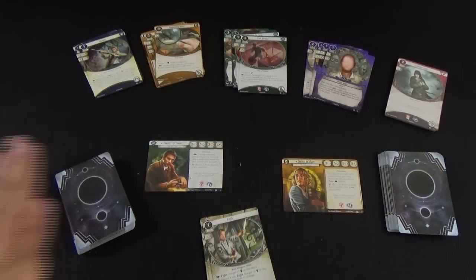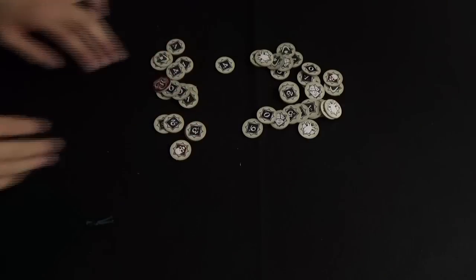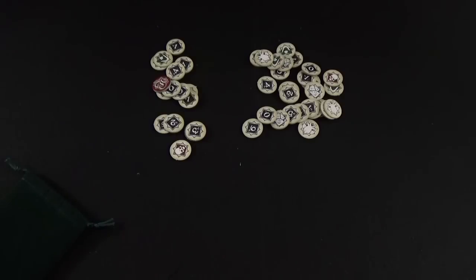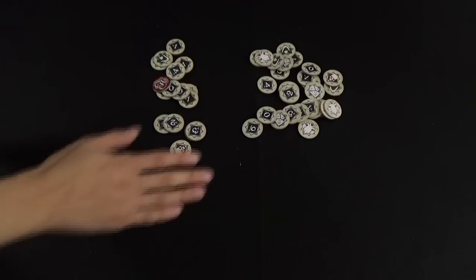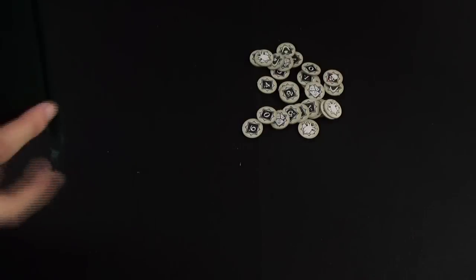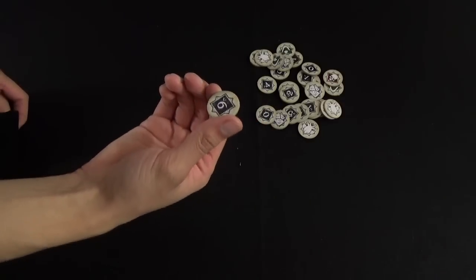Once both players have created their decks, they're ready to start. But first we need to determine the difficulty. To do that, grab all the chaos tokens — these tokens will determine the difficulty of the game. In the book there are guidelines for which tokens to grab for easy, standard, hard, or insane difficulty. Simply grab the specific tokens needed and put them into a bag so you can't see them, because these tokens are double-sided. That's how you set your difficulty.